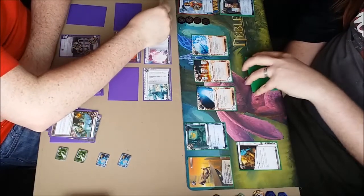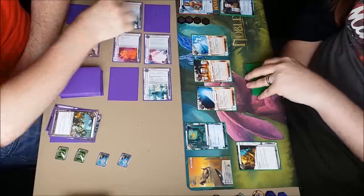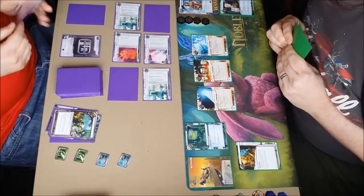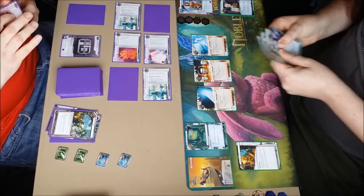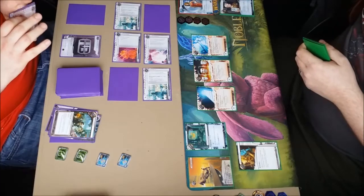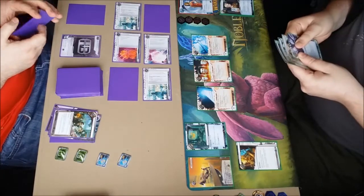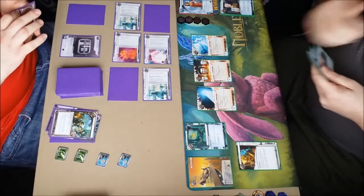I'm not sure at this stage whether he's just running HQ or Account Siphoning. I am going to rez the Roto Turret for four. He'll break that for two. Now he's going to access rather than Account Siphon, and he sees the Next Bronze — a stroke of luck on my part. He gets the credit from Desperado. That was his first click — there's no reason why he can't just go again. Or use the Same Old Thing to Account Siphon. Probably shouldn't have rezzed the Roto — I think that was a big error.